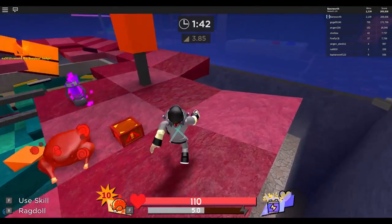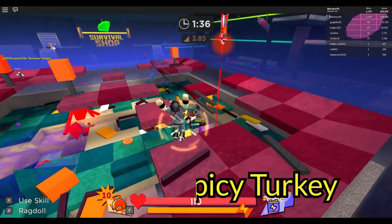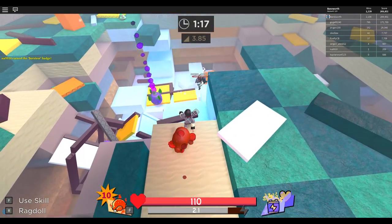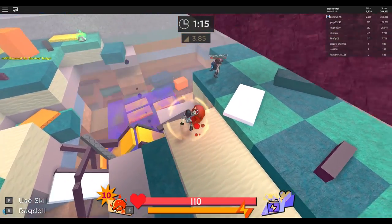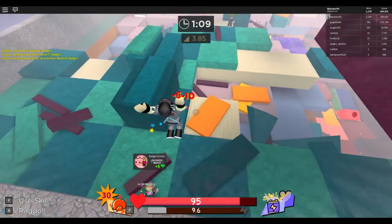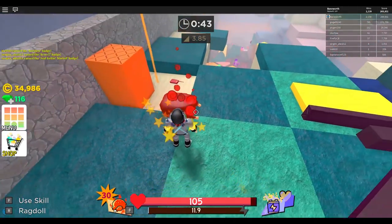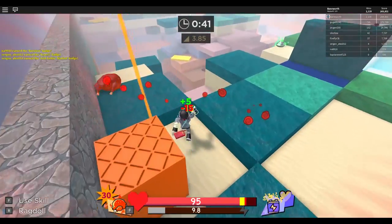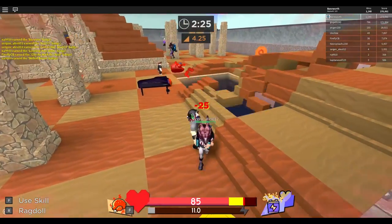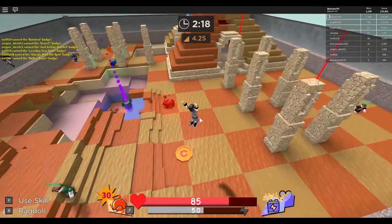Banana is terrible, but it is still a joke skill. Spicy Turkey is terrible, but it isn't a joke skill — at least, I don't think it is. I really don't remember getting any mileage out of this skill. While it does deal damage to other players on contact, which automatically puts it above the banana, the payout is abysmal. The easy-to-kick-around part of the description is, to put it kindly, an exaggeration. The turkey is basically a larger but lighter TNT crate that doesn't explode, and we all know how well that moves across rough terrain.